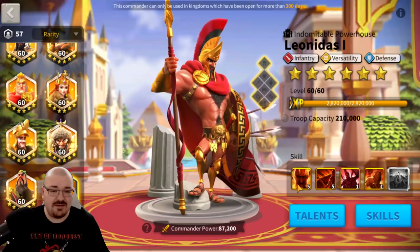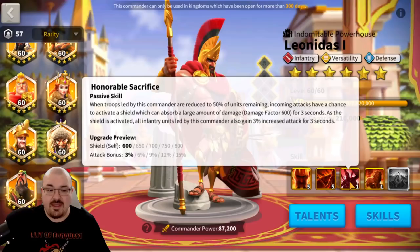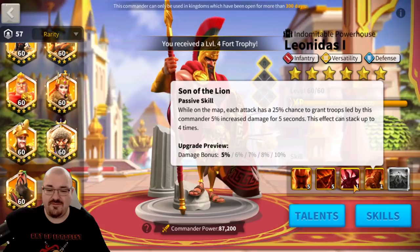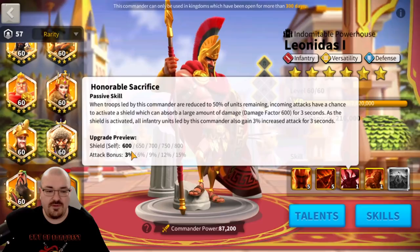There might be a lock skill system in the future, but we don't have it right now. For Leonidas, I'd recommend getting him to a second star and then maximizing his second skill. After that you can unlock his other stars. If you plan to fully invest in Leonidas, I'd still recommend a 5-5-1-1 option because the third and fourth skills don't really matter which you max first. If you have the lock-in system, I would do a 5-5-1-5 Leonidas — his fourth skill is the third most important, and his third skill is the least important.